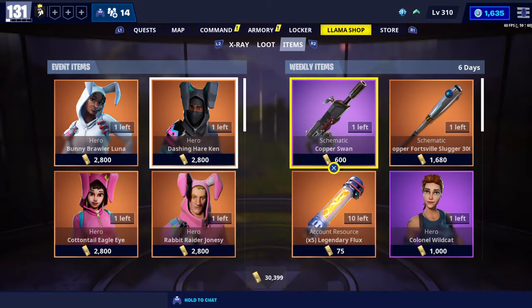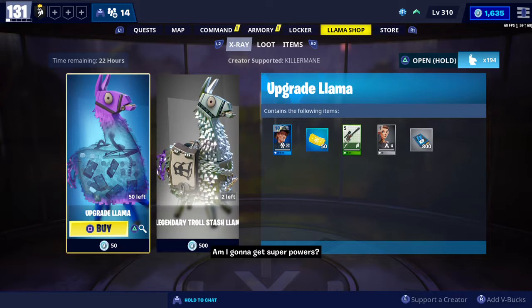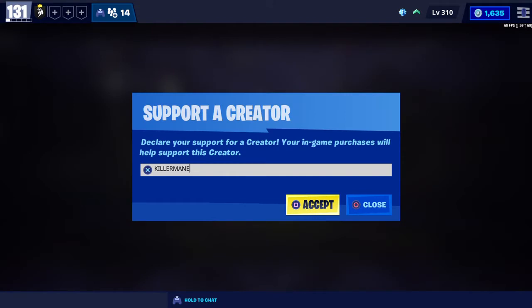This is another weekly item shop video. If you're not already supporting one of your favorite content creators, make sure you use someone's code. On the bottom right-hand corner it says 'Support a Creator' — pull it up and enter your favorite content creator's code. If not, you'd like to use mine, it's right there on screen.